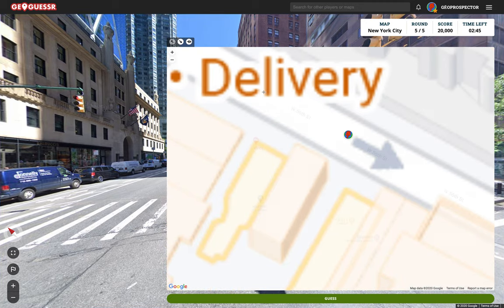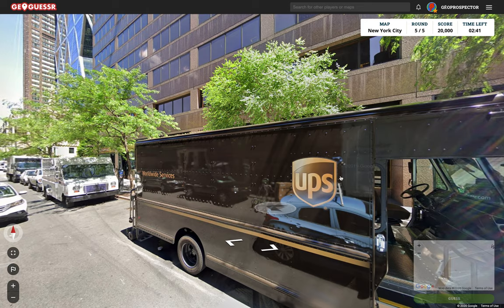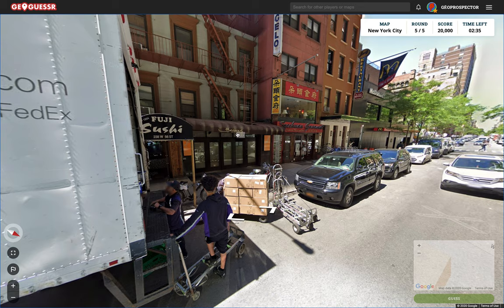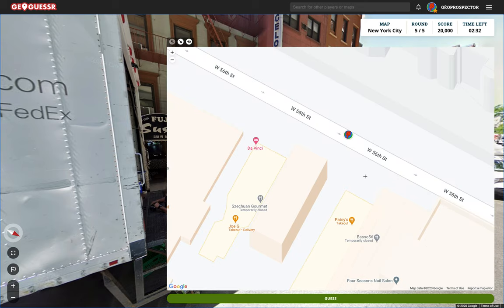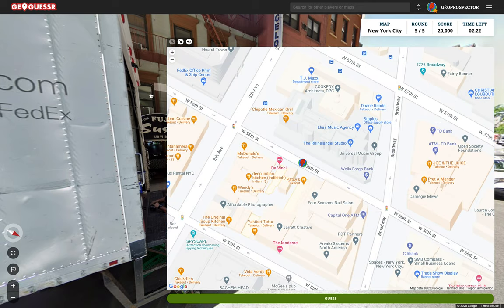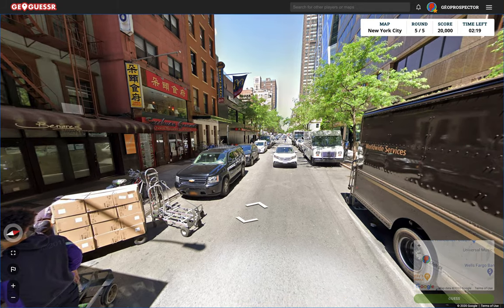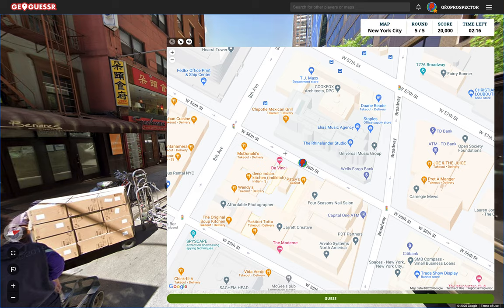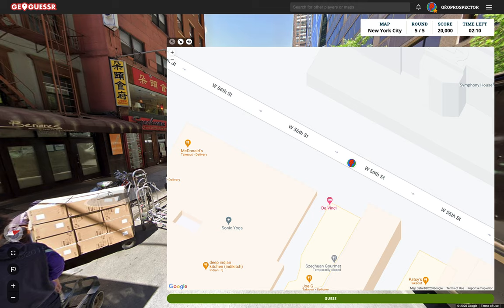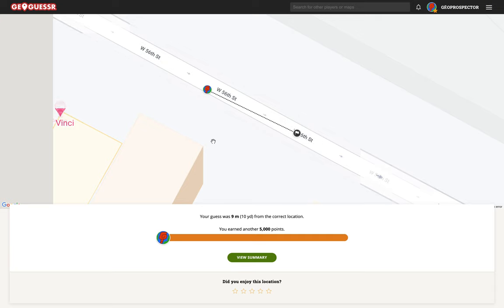So going west onto 8th would put us more about here. Let's just zoom in and see if we can see any business names or anything. Back to the start. This is the longest round in Manhattan anyway. We've got Fuji Sushi, Bengre's and another restaurant. Where is... do we see any of those? Not quite. What about this building opposite us here? Is there a McDonald's? That should be on here. Yes, there is. McDonald's is there. Perhaps we're a bit further up. We've got the Szechuan Gourmet — you can see that. That's about here. So I'll put us about there. Let's go for the guess. Nine meters away. Fantastic.